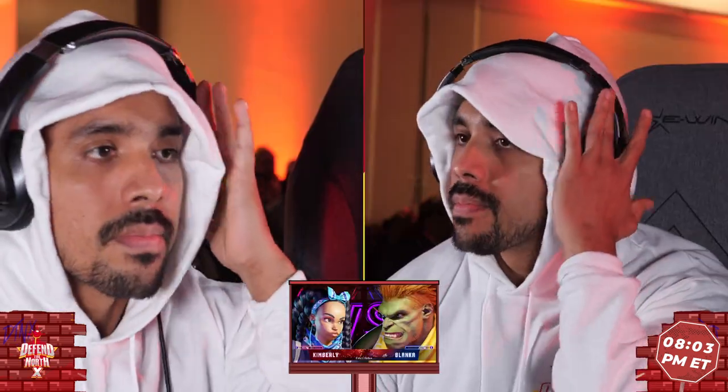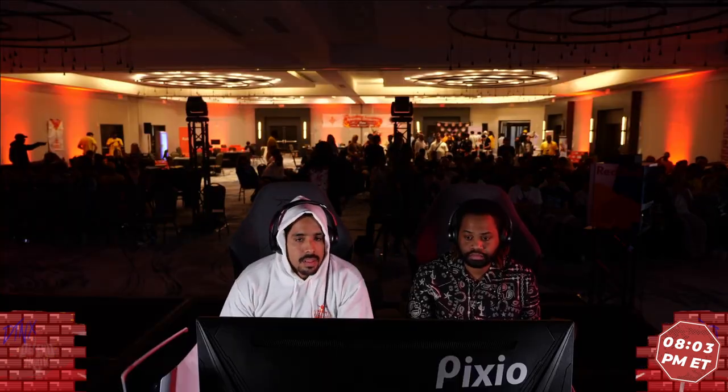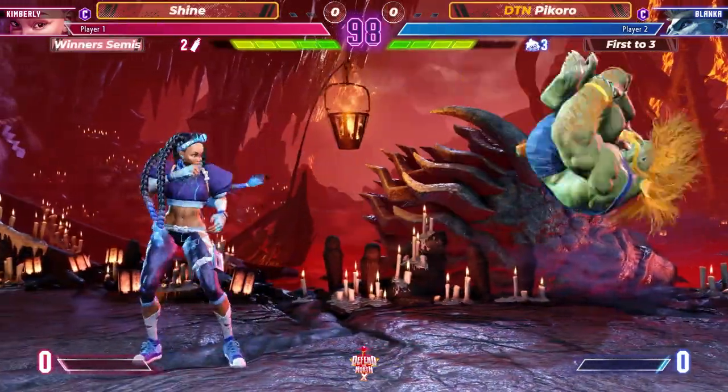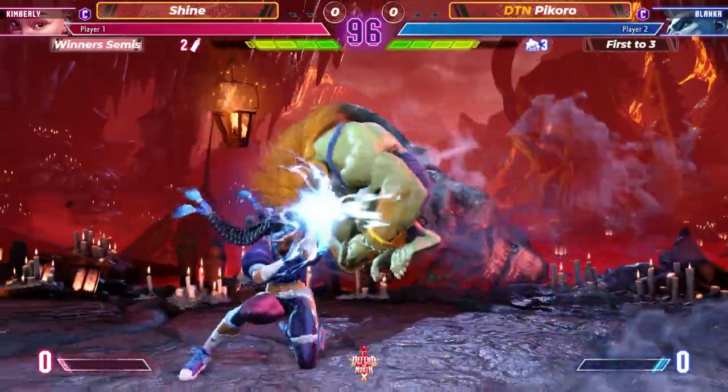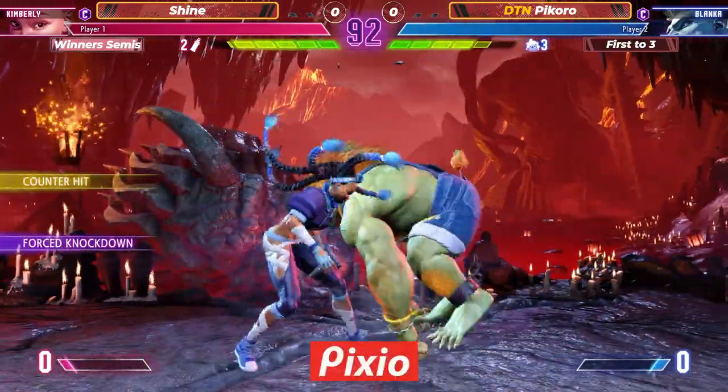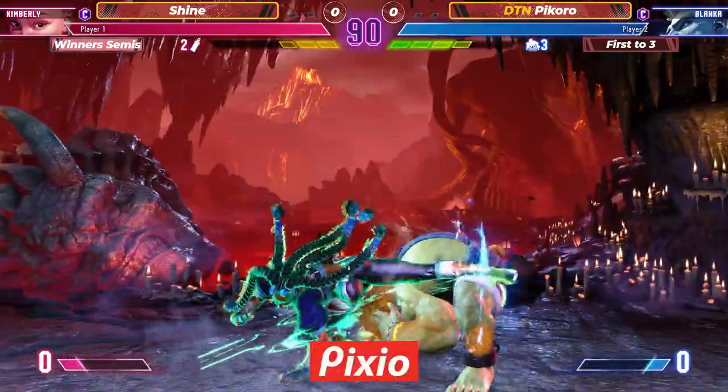Come on, bro. We got to play the intros at least once. But no big deal — we finally got some action. Round one, and here we go. Block a ball to start things off, and another one. Kim kind of walking it down, gets the touch — no confirm there.